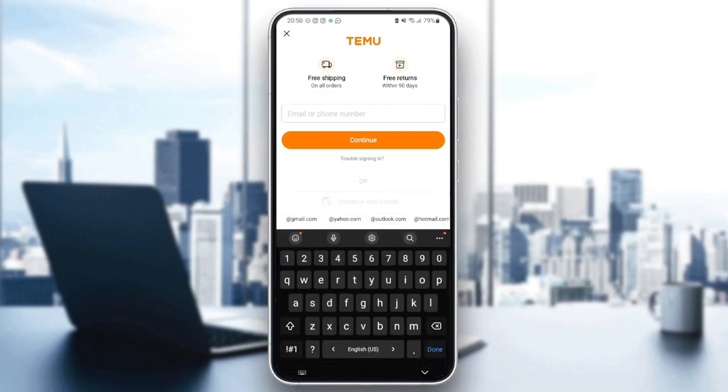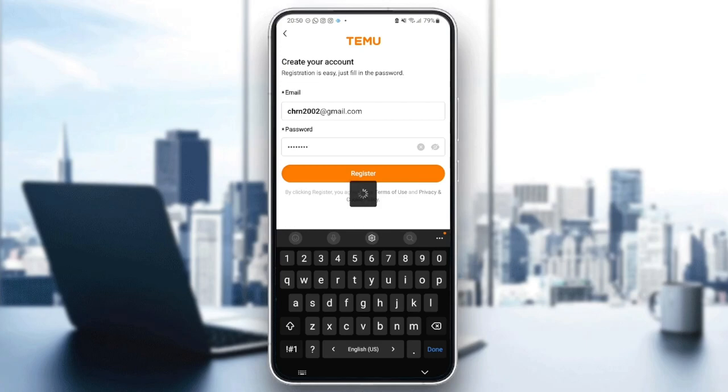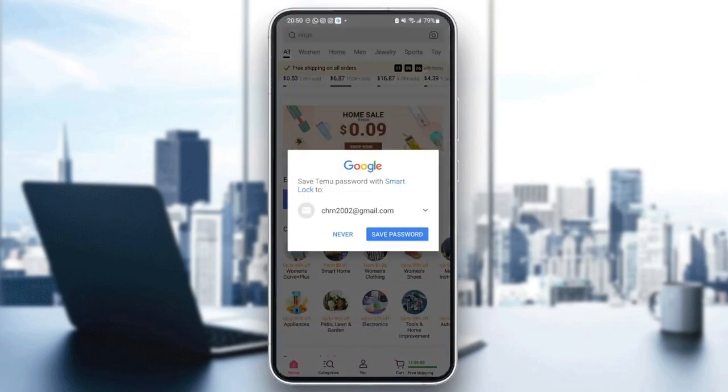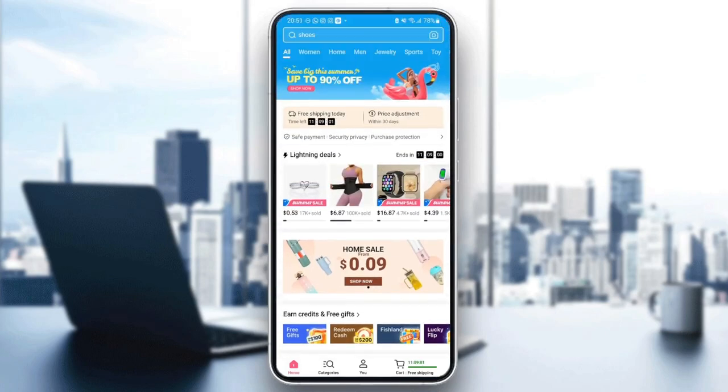The first thing you need to do is enter your email address in the box. Just type your email, and then another box will pop up which is password. Create a good password that you will remember — make sure it's a little bit difficult so it's not stolen. Then save the password.